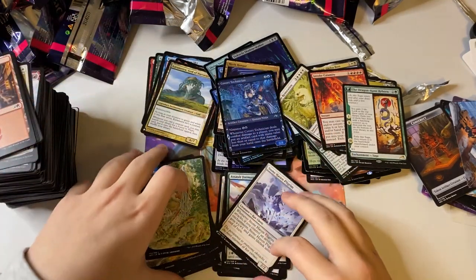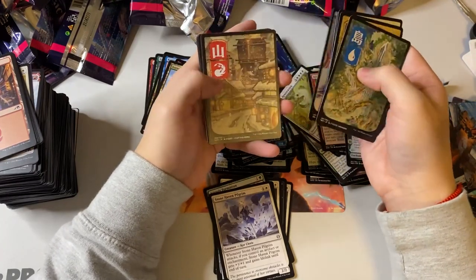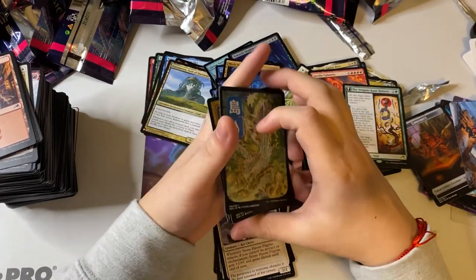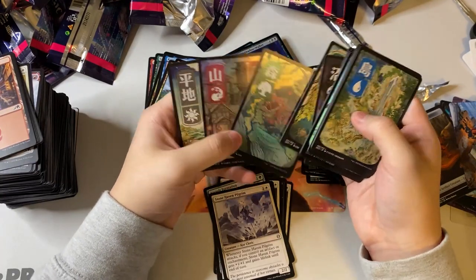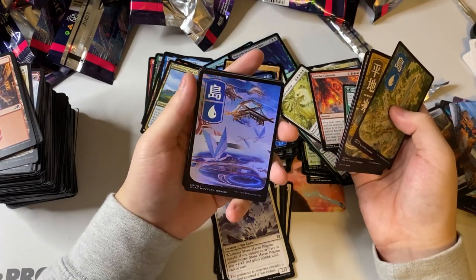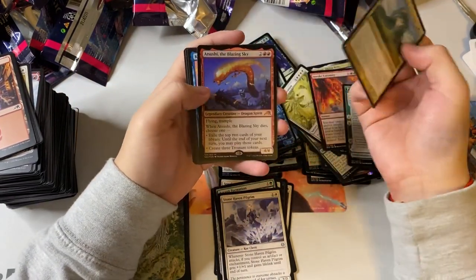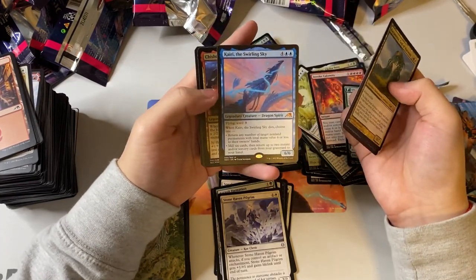Let's go ahead and review what we got. For lands — one, two, three... fourteen of the new alternate lands! That's pretty good. Of those we got three foil ones — I hope they don't curl too much but I love the foiling. This one looks so nice, it pops out. For our mythics — we pulled Chromeata as our List mythic, Asuhi the Blazing Sky twice (one foil, one non-foil), the blue mythic dragon.